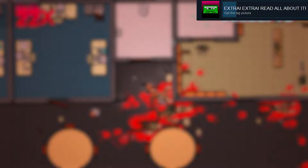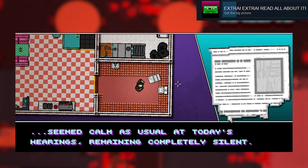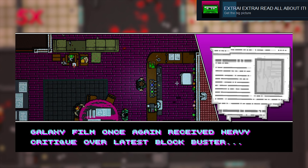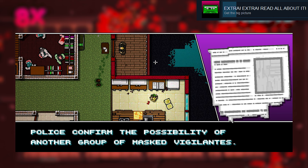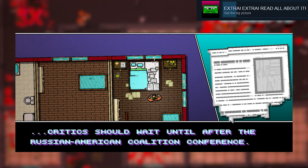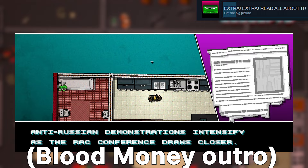Extra! Extra! Read All About It: obtain all the newspapers. This achievement is similar to the puzzle pieces in the first game, so it will take a bit of time. The order you obtain them in is not so important. Act 1 Scene 2 intro in the bathroom. Act 2 Scene 6 intro on the table. Act 2 Scene 7 outro first floor on the right side of the house. Act 3 Scene 10 intro in the middle of the room on the bar. Act 3 Scene 11 intro in the kitchen on the table. Act 4 Scene 13 intro in the middle of the house on the desk. Act 5 Scene 17 intro on the round table. Act 5 Scene 20 intro on the bed. Act 6 Scene 22 intro on the desk next to the elevator. And finally, Act 6 Scene 22 outro on the desk right before the ending.